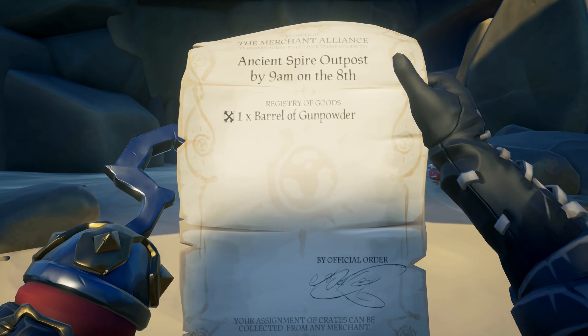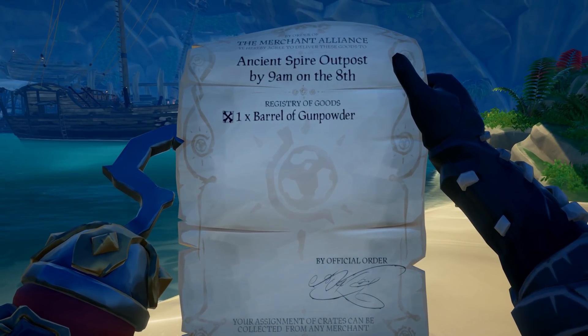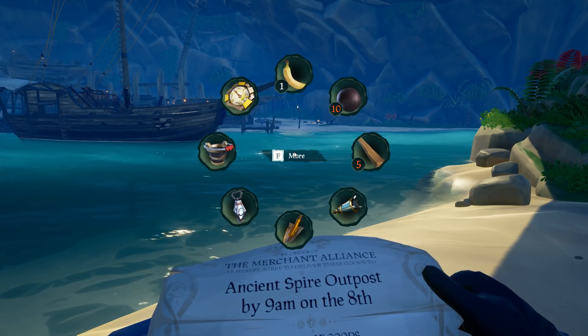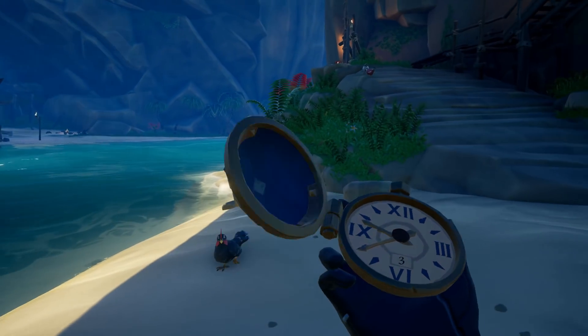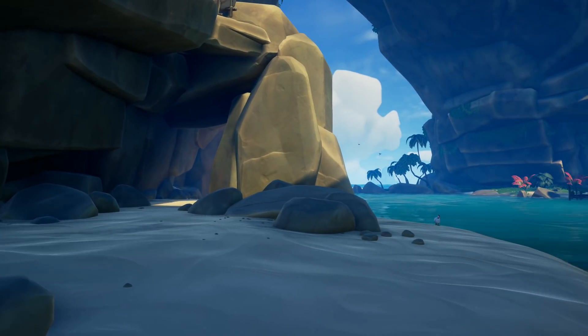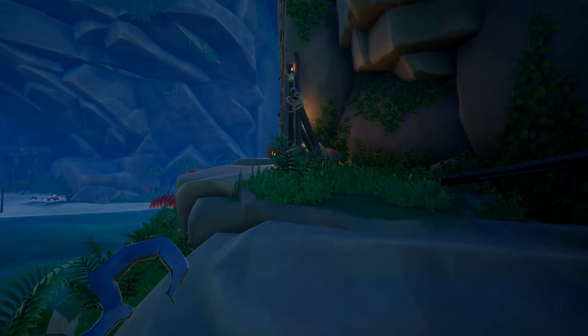The Merchant Alliance would like me to ship one barrel of gunpowder to the Ancient Spire Outpost by 9am on the 8th. That's five days away. One barrel of gunpowder - this island generally has lots of barrels of gunpowder on it, so I don't think that'll be a problem.